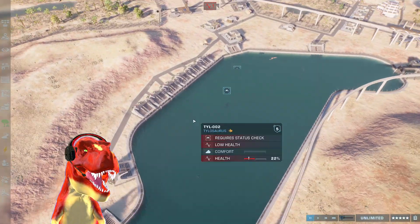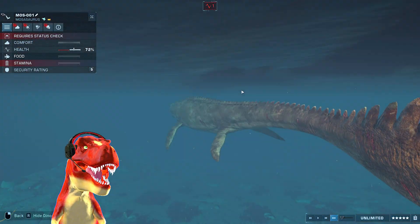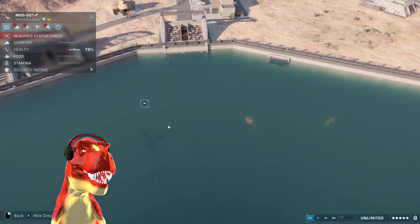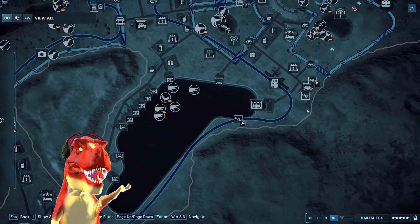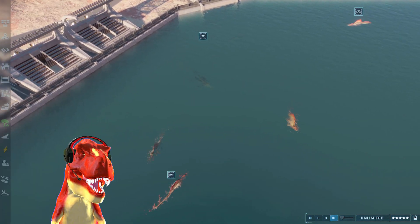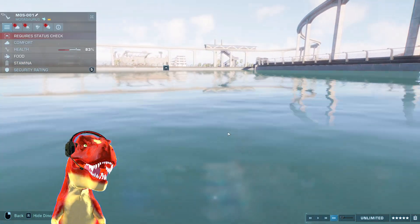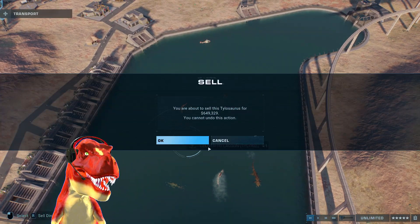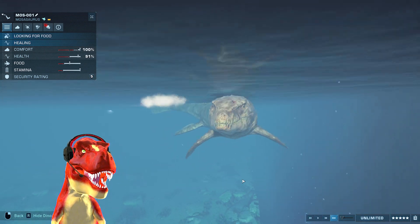The Mosasaurus cannot heal up without food — but it's healing up again somehow! There is nothing that can defeat the Mosasaurus. I can't perform a status check on the Tylosaurus or Mosasaurus — might be a big bug. The Mosasaurus is healing up so fast without any food! The other Spinosaurus is slowly healing up as well, but it's tranquilized and we need to get it out. Otherwise we'll just grant the Mosasaurus more health. It's going back to 100% again.